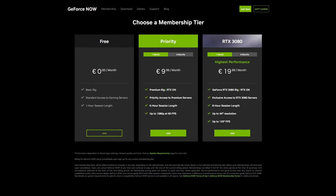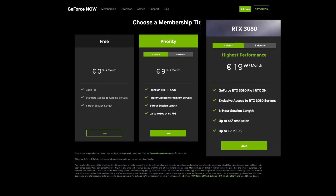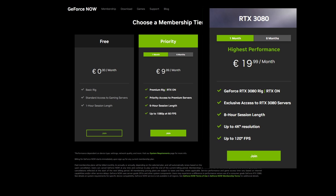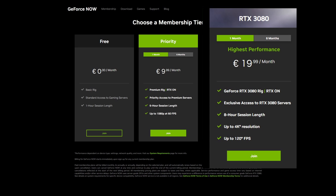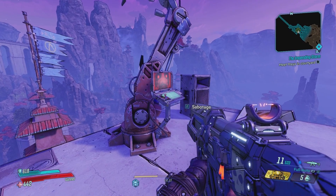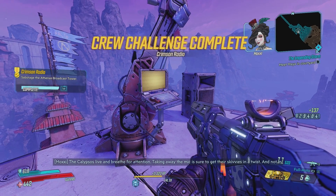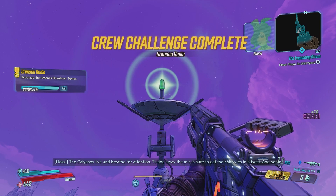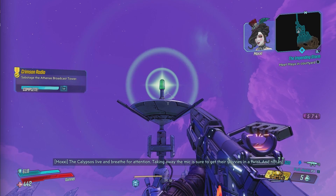GeForce Now also offers a premium plan, which lets you connect to the RTX 3080 gaming rigs and streams in 4K with 60fps or in 2K with 120fps. The plan costs $19.99 for a single month and about $100 for a 6-month subscription. An important note is that to benefit from all the perks provided by the RTX 3080 plan, you'll need a very good internet connection, which we'll elaborate upon in the requirements section.